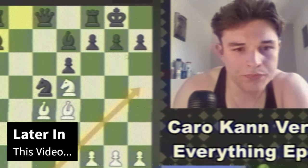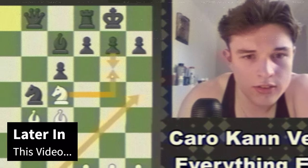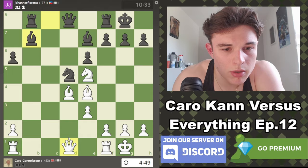If Queen h5, g6, knight takes, pawn takes, bishop takes — yeah, that looks really, really like a problem.